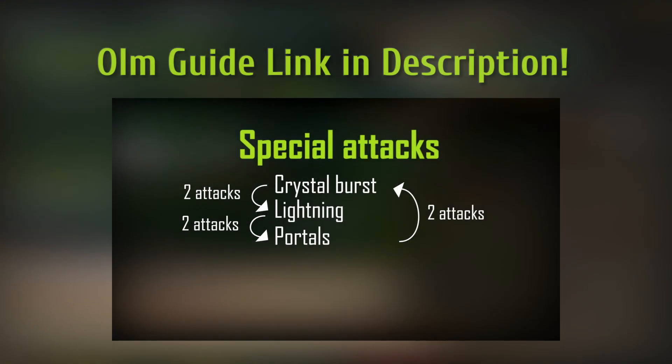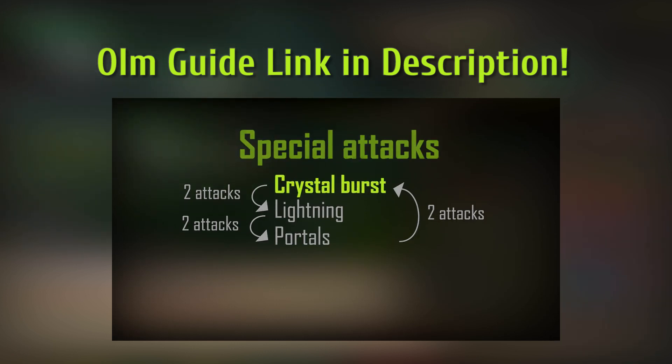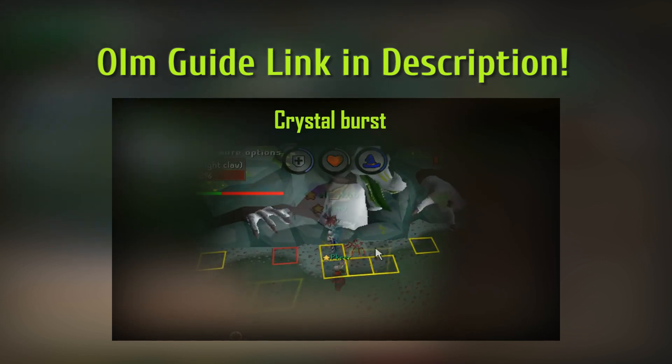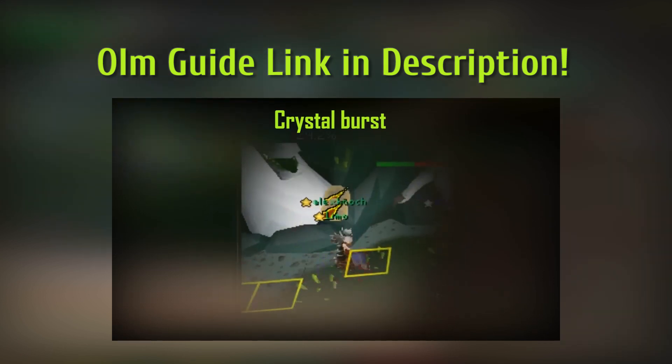Before you start trying to skip, you should make sure that your team can do their roles properly without skipping. You need to be ready to react for when things go wrong. So if you struggle reacting to Ohm's attacks then you're most likely not ready to skip yet.